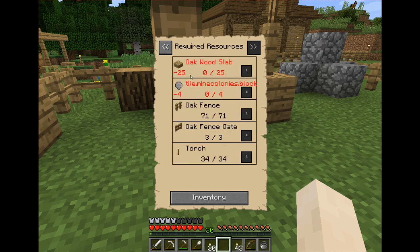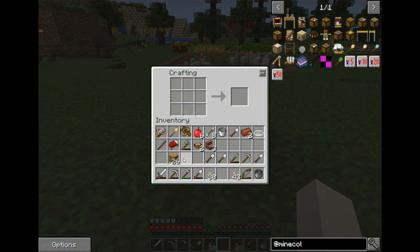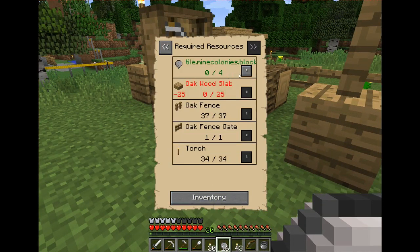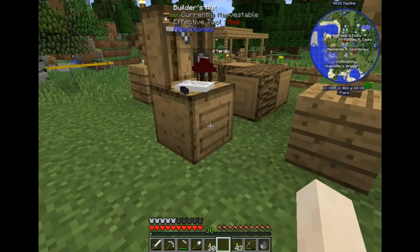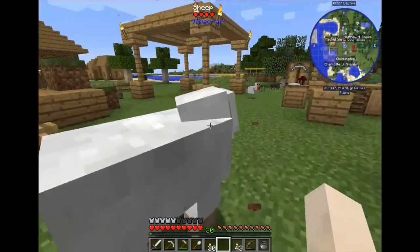Now we need 25 wood slabs and four tiles. Let's make the tiles first — one craft makes 16, that's pretty good. I'll throw all of these into his inventory because we don't need them elsewhere. Instead of just giving him four, I'll put them all in his inventory so as he needs them for other buildings they'll already be there and ready.